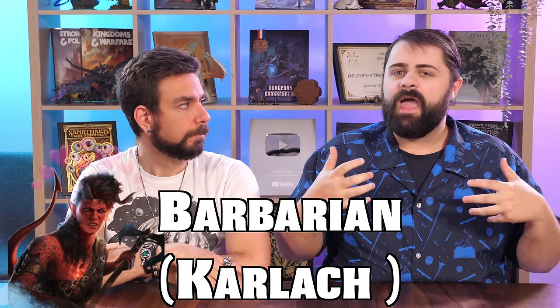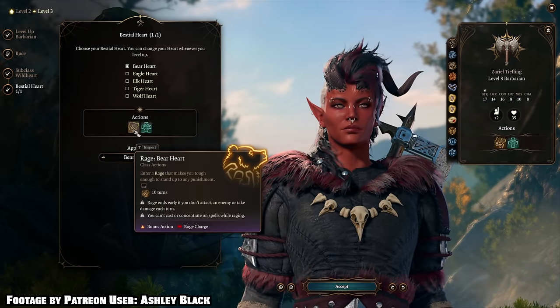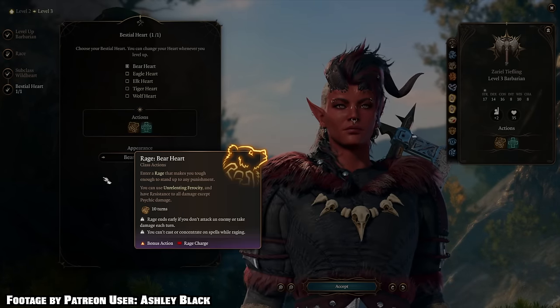We've got support and an amazing damage dealer, but we probably need a bruiser on the front lines. This is where Karlach can really shine as a full-on barbarian. We both love Karlach — great personality, great quips, just phenomenal. It's a shame she has the least payoff story-wise, but she's one of the best written characters in the game. Having a barbarian is great: I went with Wild Heart barbarian, Monty went with Berserker barbarian — so we actually have separate builds for Karlach, and both are incredible.